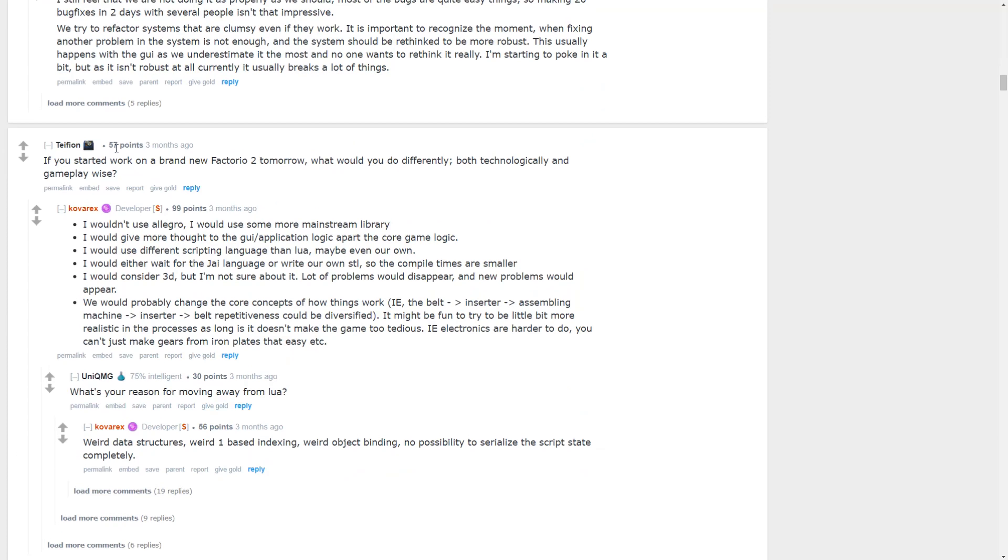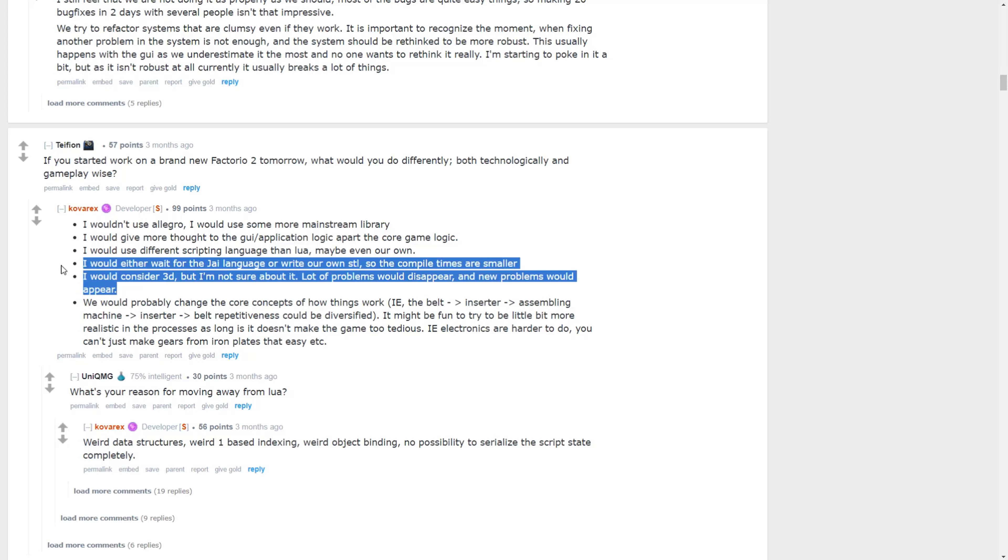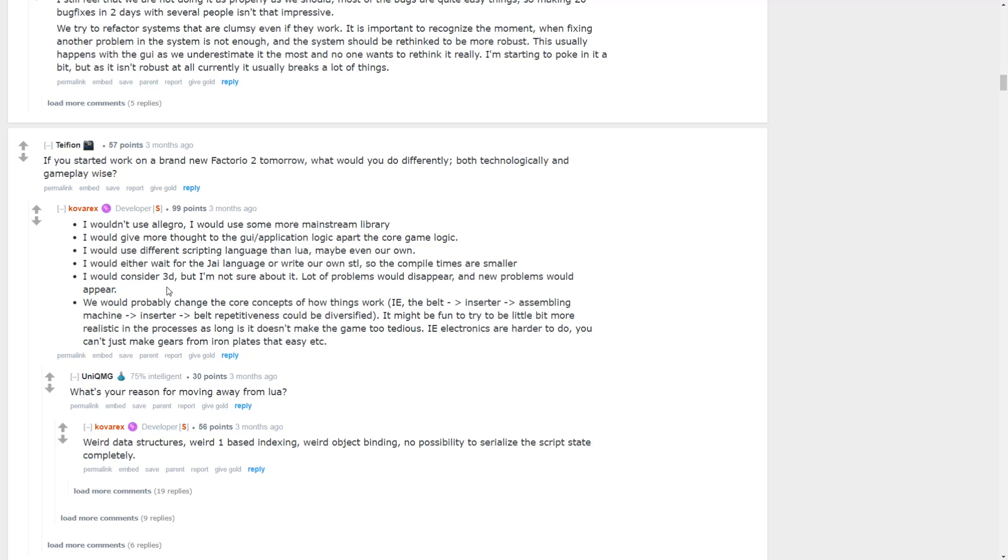If you started work on a brand new Factorio 2 tomorrow, what would you do differently? Kovrex says: wouldn't use Allegro, would use some mainstream library; would give more thought to GUI application logic apart from core game logic; would use a different scripting language than Lua, maybe even their own; would wait for a better language or write their own so compile times are smaller — it currently takes several hours to compile. He would consider 3D but isn't sure about it — lots of problems would disappear, new ones would appear. There is actually a game called Far Light Explorer that was literally almost Factorio but in first-person 3D.